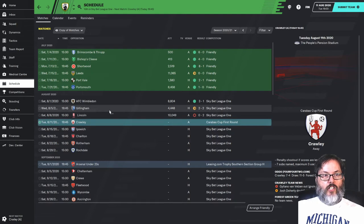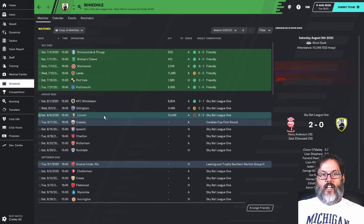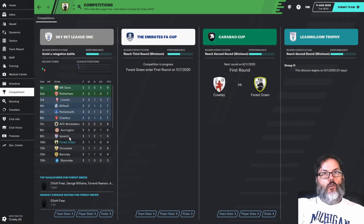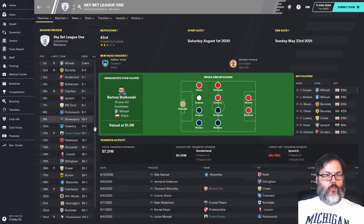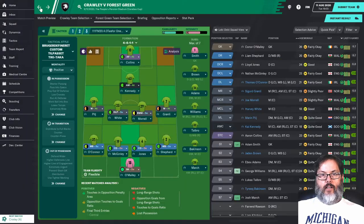We had a 2-2 draw with Gillingham — Collins and Freer with the goals — and then a 2-0 defeat to Lincoln where we really stumbled. If you didn't see episode nine, go back and check that out — we were down to the wire getting promotion. We did get promotion this year and are picked to finish middle of the pack here in League One.